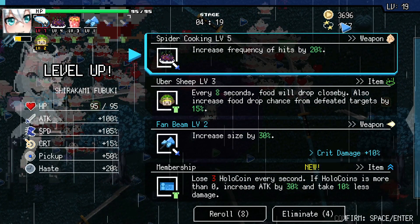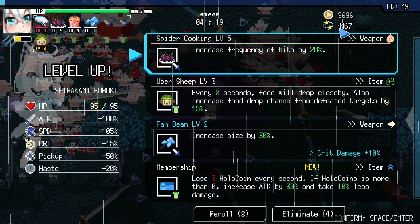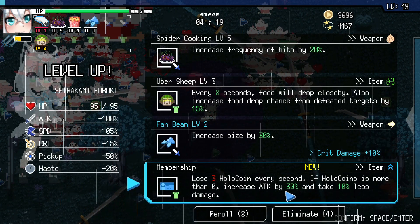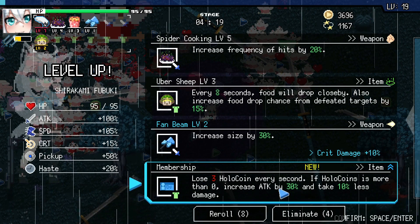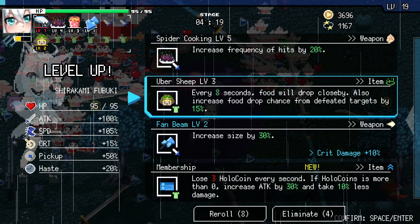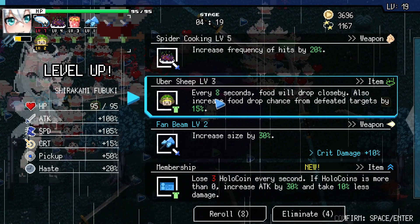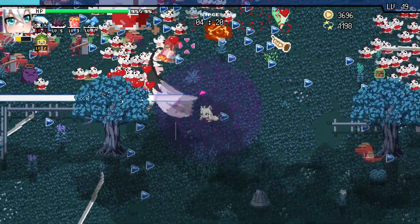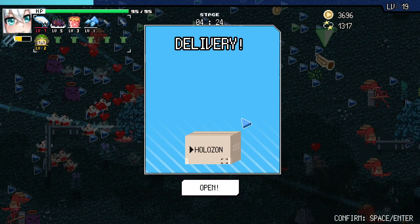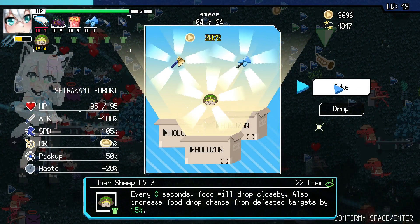Membership — let's see. That's the thing: I've been told this one's pretty darn good as long as you can keep your Holocoins up. That's not bad — increase attack by 30 and take 10% less damage if Holocoin is more than zero. Right now she doesn't have an incredibly good way of keeping her Holocoins up, but if I can get something like the Greed stamp I'm definitely going to grab that. It's got a negative on it, so my brain says never pick that — but thank goodness I've been instructed differently.